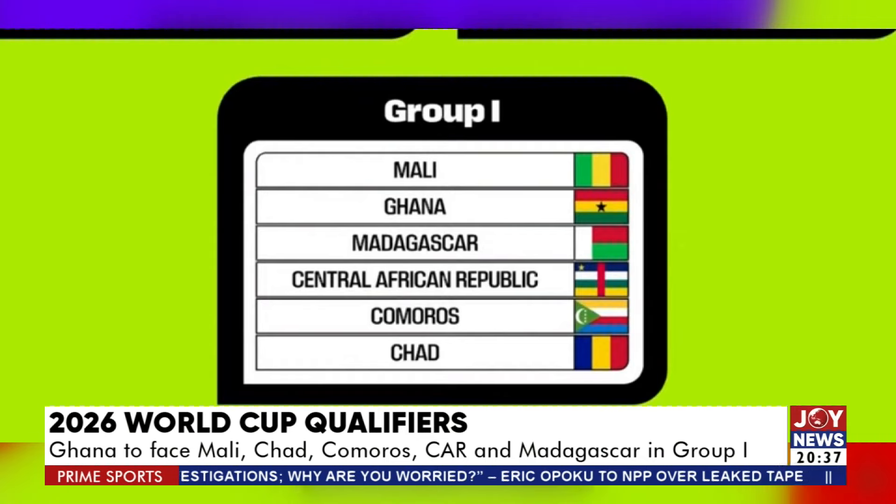You have to top your group, playing five other countries in home and away fixtures. In the event you're unable to top your group but come second, compared to all other runners-up across the nine groups, you can be part of the four best second-place finishers in Africa. They are paired in a mini tournament, and the winner goes outside Africa to a playoff. So the basic thing is: just finish top of your group.